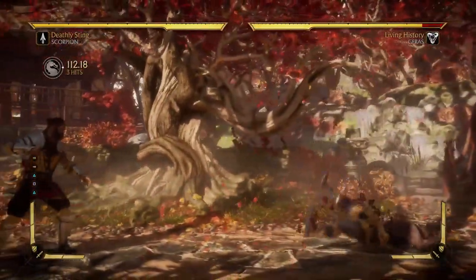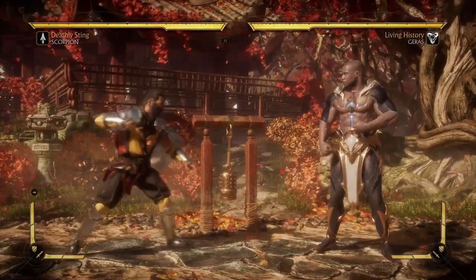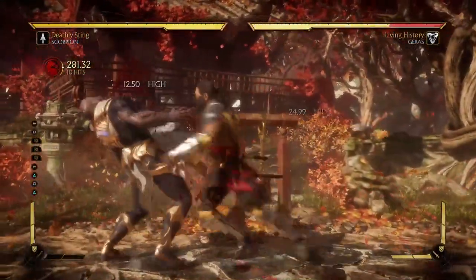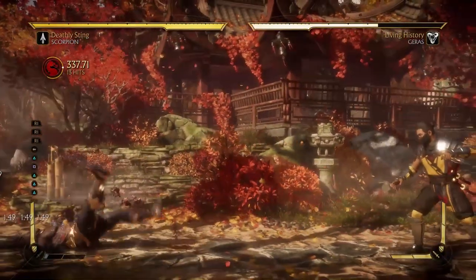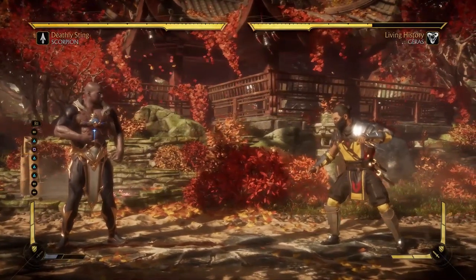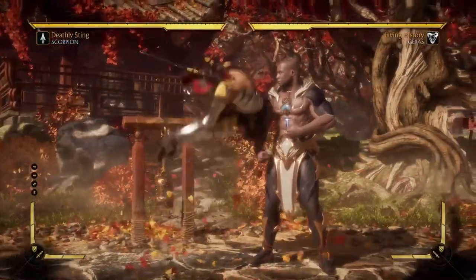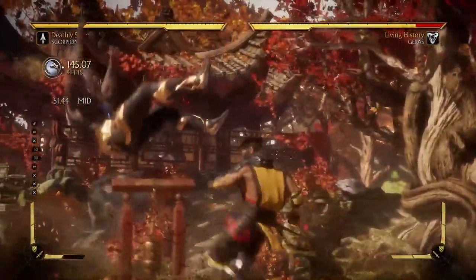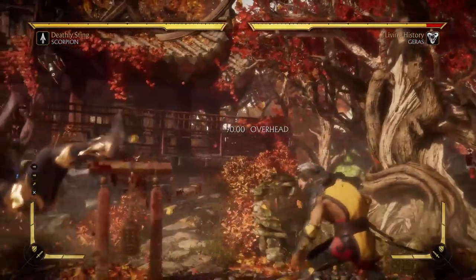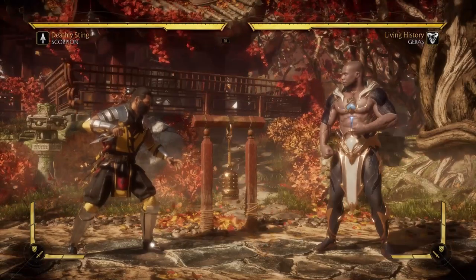The 2-1-2 string — I tend to avoid this in the neutral. It is very plus on block, but the last hit has a massive gap in it. The real draw of this move is the Crushing Blow. The requirement is using it in a combo with 8 or more hits. In terms of damage it's not much, but it does set up for damage over time. It's a very easy Crushing Blow to get, and I use it in almost every match I play with Scorpion because it can just give you that little bit of extra damage you need.